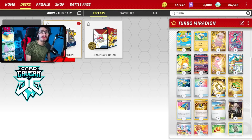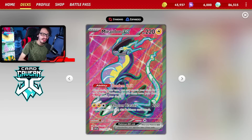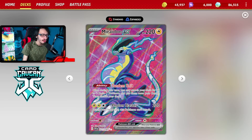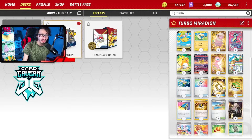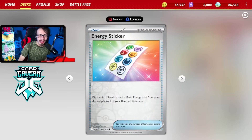Welcome back everybody to your Bane and Peach Life 151 deck video. Today we're looking at a super turbo Maraidon deck. You all already thought Maraidon was already a super fast and powerful deck, but what if we turn it from a V6 engine into a V8 engine and put even more steam in this deck? That is going to be with the new item, Energy Sticker, which can also put energy into play.